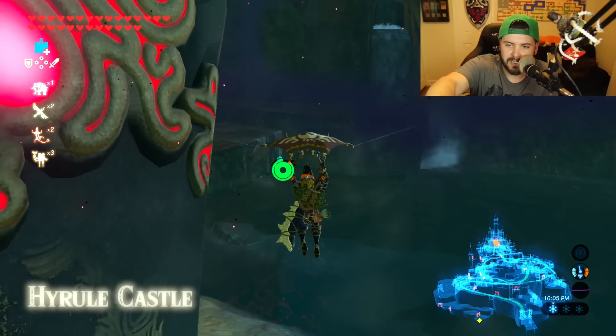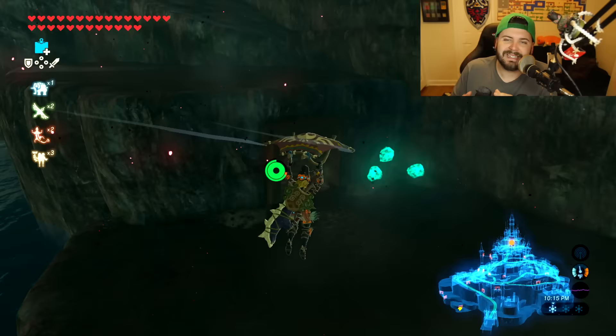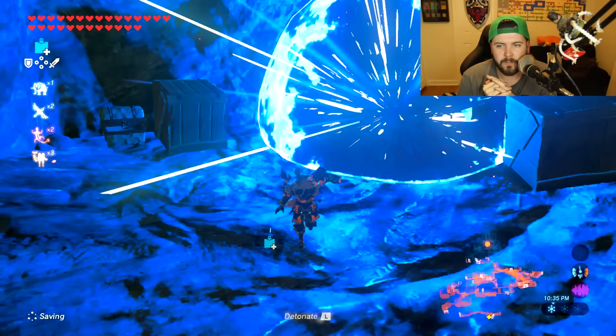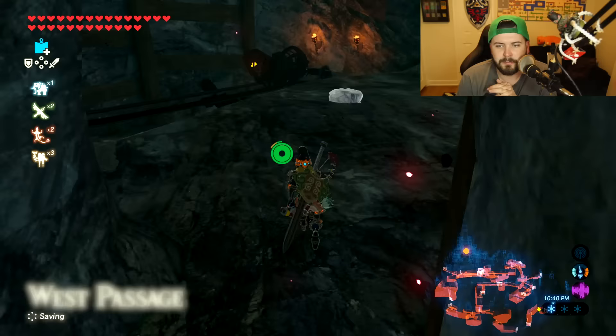All you've got to do is glide down to the bottom left area. You'll see this little cave with a mining guy right next to some beautiful luminous stones. Once you make your way inside, you're going to find a diamond and a bombable wall — take care of both of those and make your way to the next room.